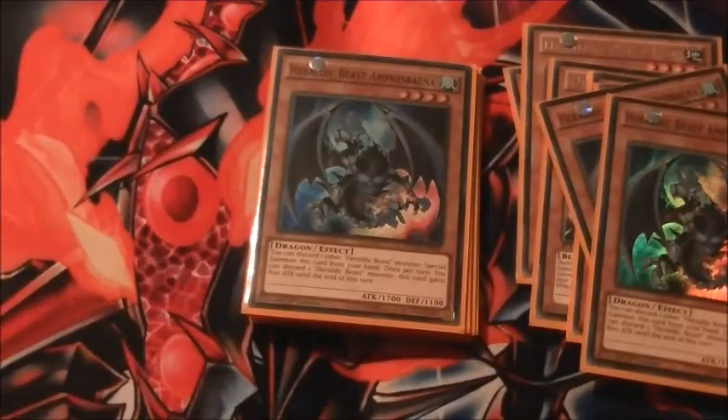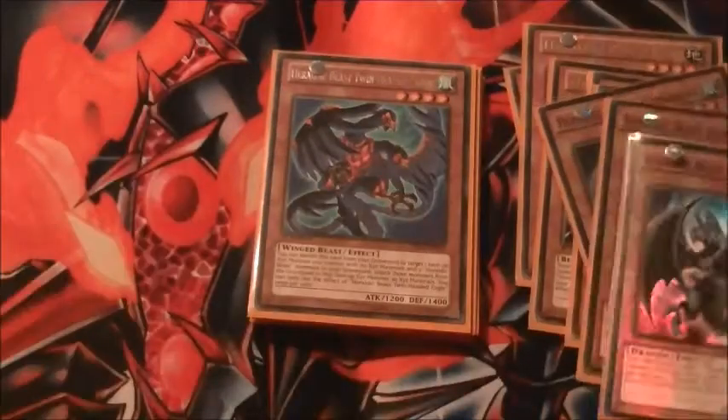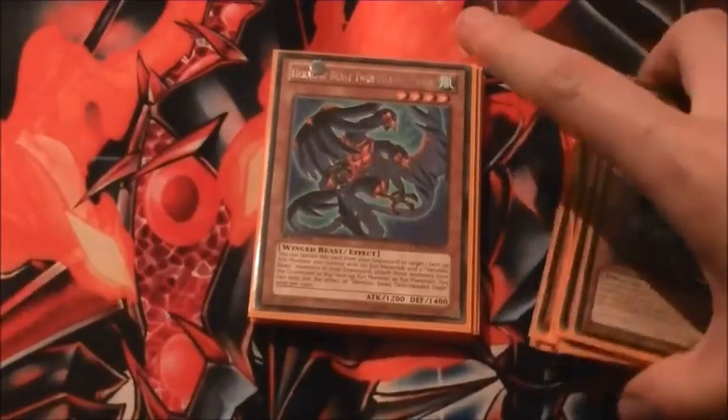Then we've got three Amphys Baner. Amphys Baner is basically the nuttiest part of the deck, because you can discard one Heraldic Beast monster from your hand to special summon him. So you can discard that Leo to special summon him, then you get your Leo effect and search another Heraldic Beast monster that you can normal summon and overlay with this guy — so many consistent plays. Also, you can discard a Heraldic Beast monster from your hand to give him an 800 attack point boost, putting him up to 2,500. That is really cool.